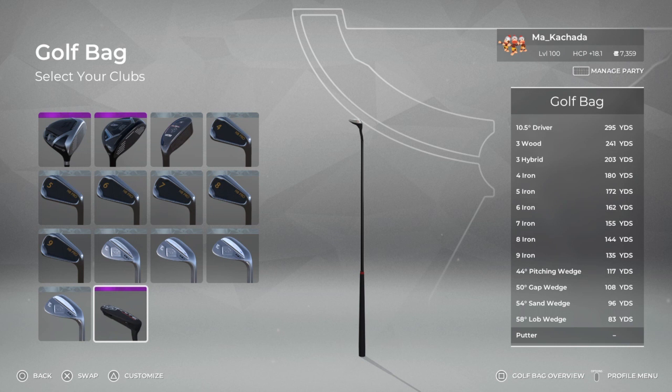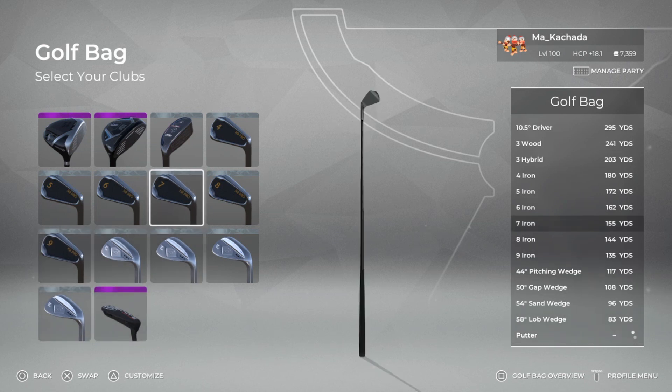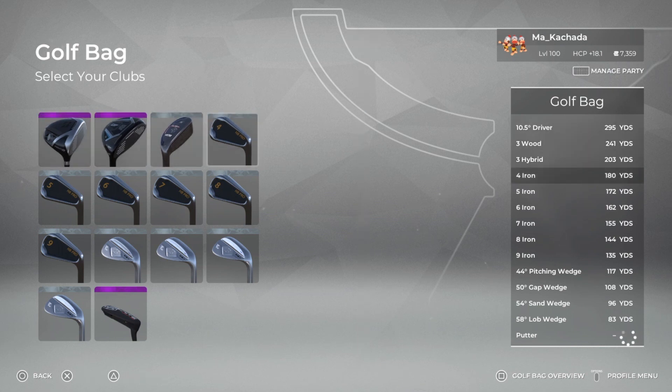Lastly, I just have this putter. It resembles my real putter in real life, so that's just why I have it in here. All my clubs have the murdered-out black shafts and black grips — that's also just a personal preference. But that's essentially what's in my bag.